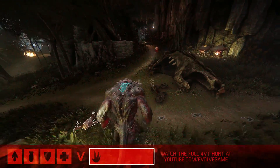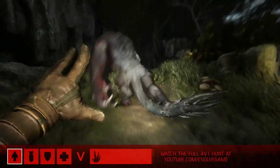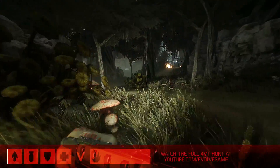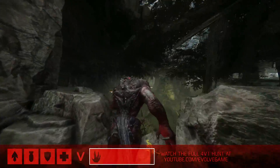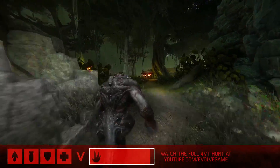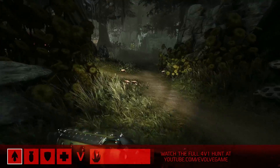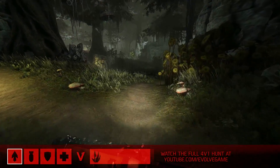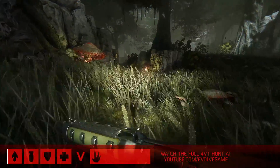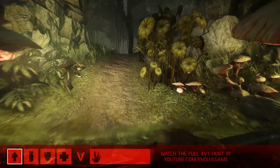So would you say subterfuge is a big part of the early game for Goliath? Sure. We can see they've actually caught up with him now, and he is being pursued into the jungle, using the foliage to the best of his advantage. It looks like Griffin's peeled off from the rest of the pack. That's a pretty common tactic for the Hunters — the rest of the team flushes the monster out and Griffin's able to trap him in that mobile arena. It's a risky move, but a lot of times it pays off, especially in the early stages of the game.